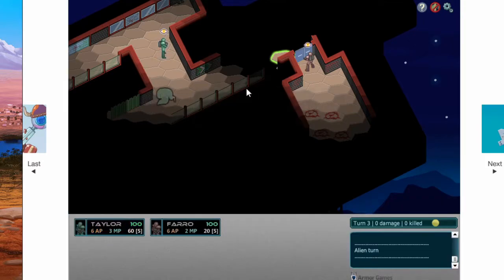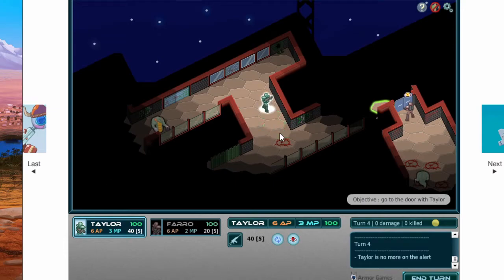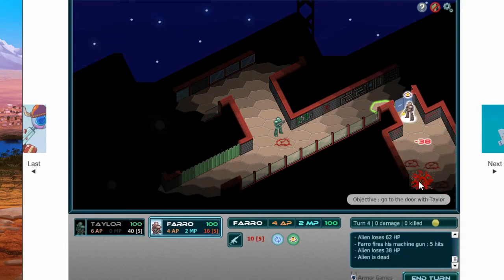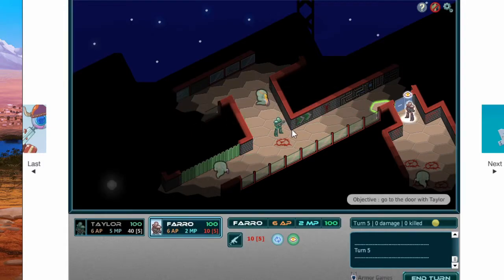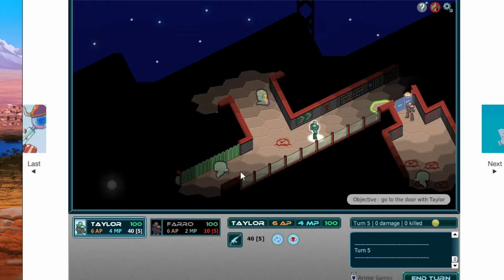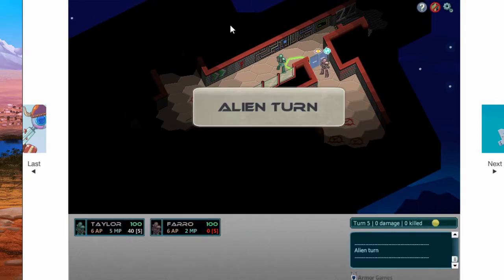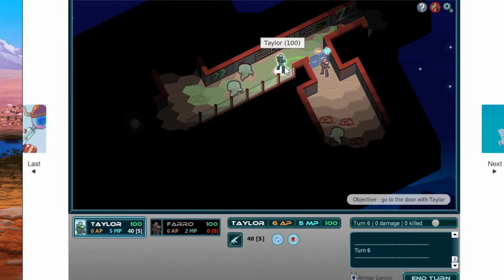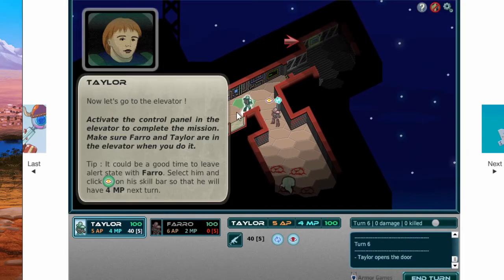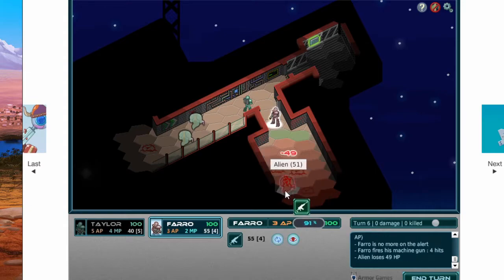Overwatch - go! Shoot. If I'm standing next to an alien hypothetically and then try to escape, it will trigger a mechanic where you have a chance to get hit. Reload. So you have to keep that in mind when you play this - you have to be careful.